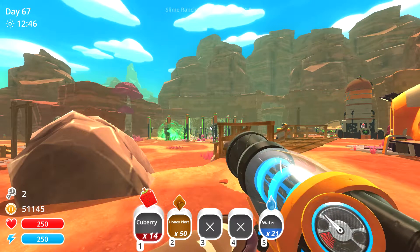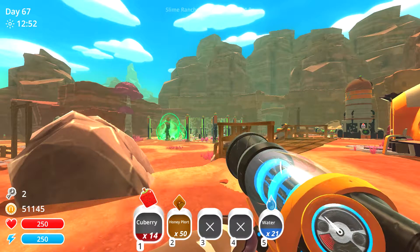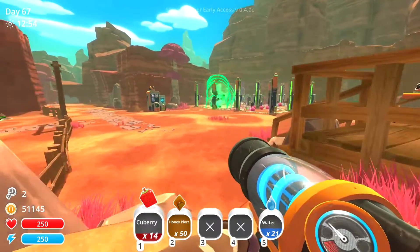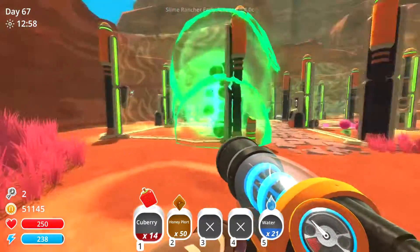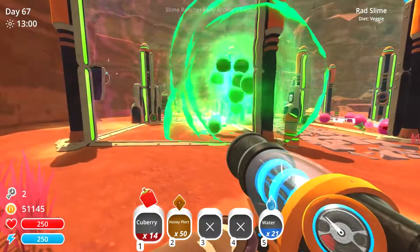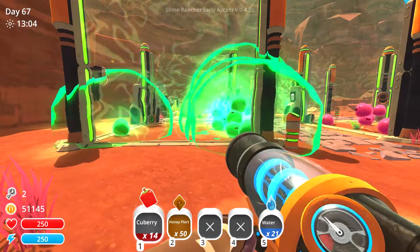Hola gang and welcome to Old Nerd Gamer. We're once again in Slime Rancher and we're still fooling around with the slime science. Holy crap, what are these guys doing? I think they're trying to get out. Look at them pile on top of each other. These slimes are really smart.